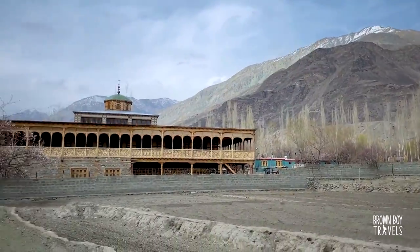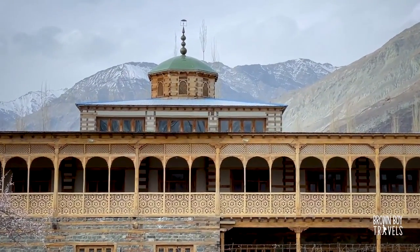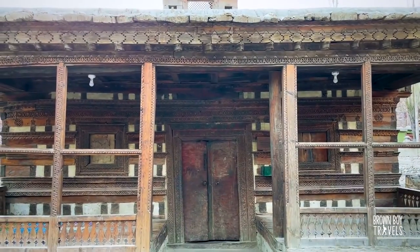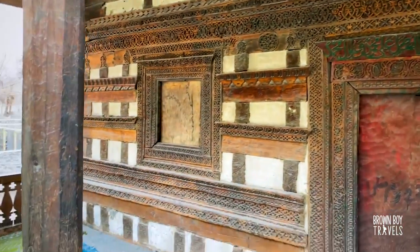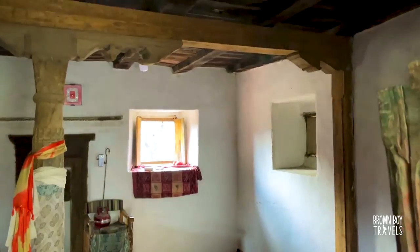Our next stop requires a bit of traveling within the streets of Shiger. This is Ambrook Mosque, and it's special because it's one of the first few mosques in the Shiger area. It was built by Irani and Kashmiri craftsmen and it's also a mosque built with wood — really beautiful. The backdrop of mountains is just spectacular. Ambarik Mosque is actually the oldest mosque in the entire Gilgit-Baltistan area.